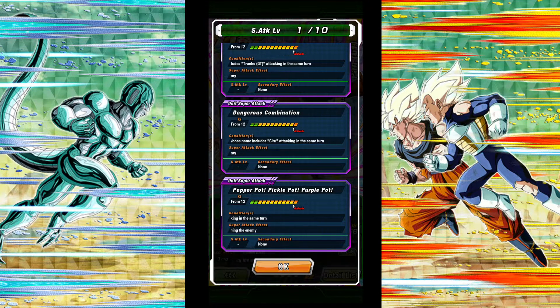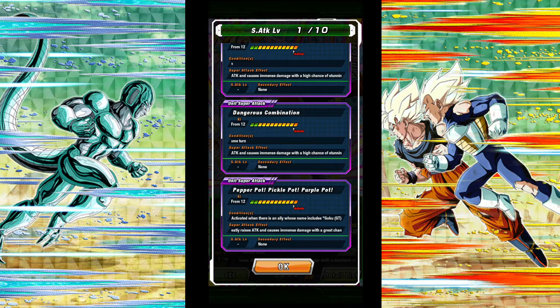Chance of Stunning Enemy for number two — is that in her passive? That's in her normal super: the medium chance is 30% for two turns. 50% for two turns. 70% for two turns. So basically, if you get the Goku, you get the 70% chance to stun for two turns. If you get the other two, it's 50%, and with her normal it's just 30%. Also a 50% chance to launch an additional super attack, raising ultimate damage modifier by 50% during the attack. She's actually low-key broken.